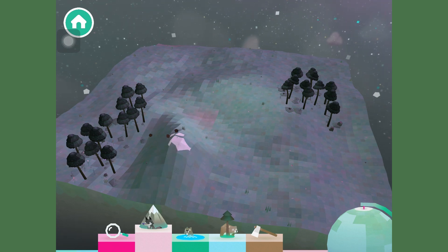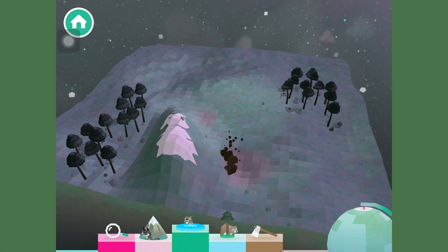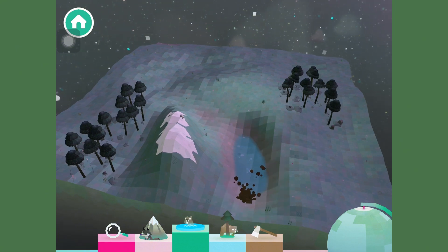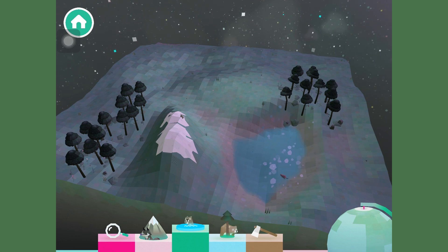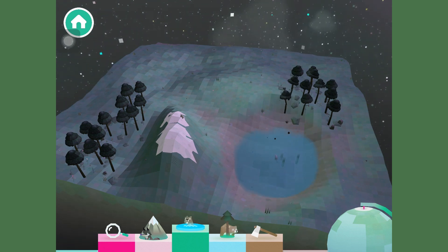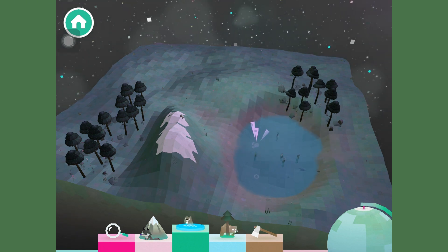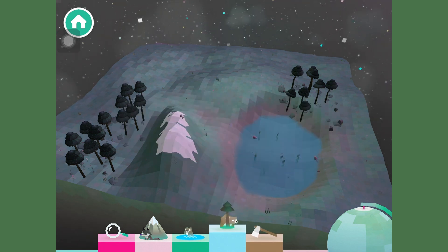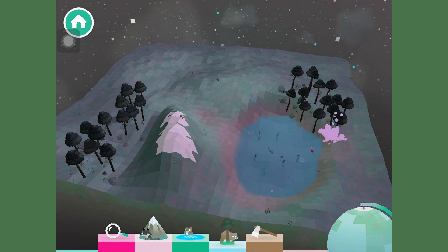I know all these games are aimed towards a younger audience, but I wanted to give my genuine opinion. I did struggle a bit at first figuring out how to place a mountain — it kept disappearing — but I soon figured it out. Apart from that, the mechanics and layout are quite self-explanatory. The globe in the right-hand corner lets you move around, and the magnifying glass in the left-hand corner lets you zoom in closer to the animals.